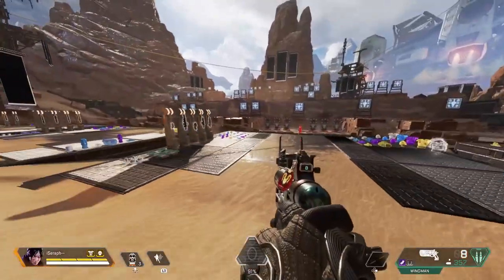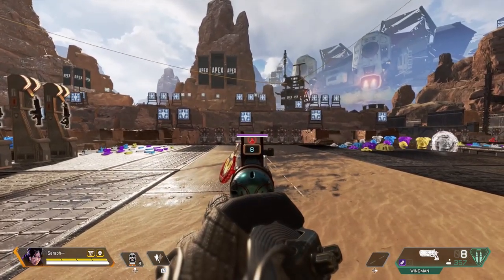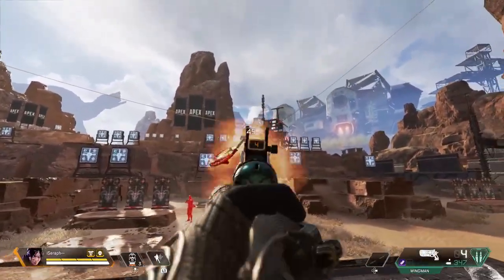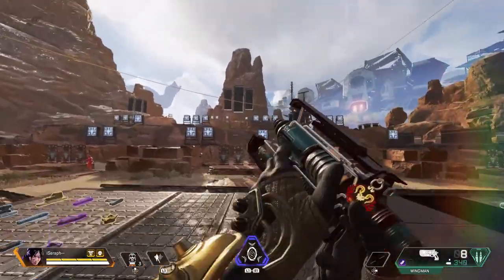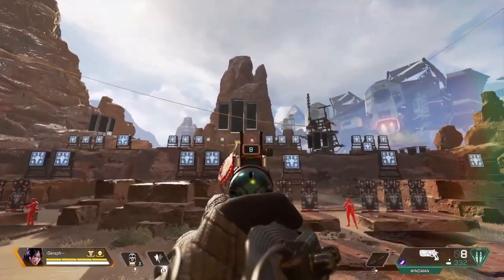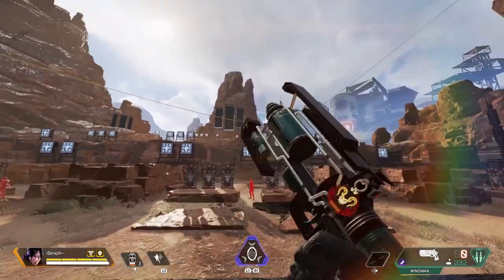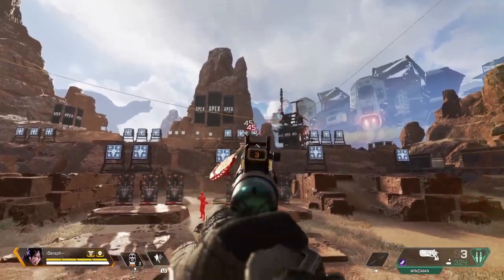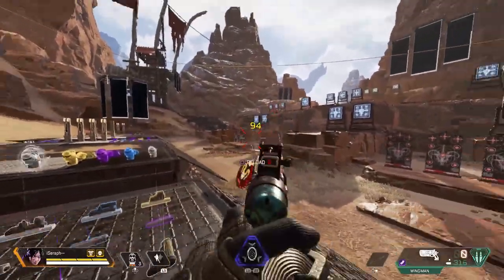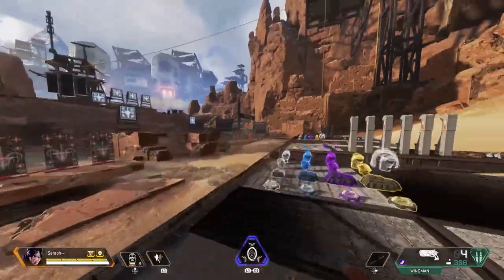The Wingman recently got a buff where you can see very easily and your shots connect more often with the iron sight. The shot can be a little weird on console. For long distance shots you want to time them a little bit — wait for the recoil to come back down, because if you rapid fire it you miss a lot more shots than you normally would.